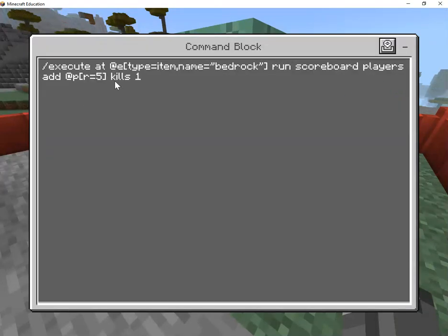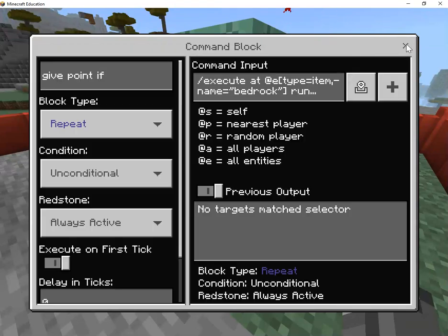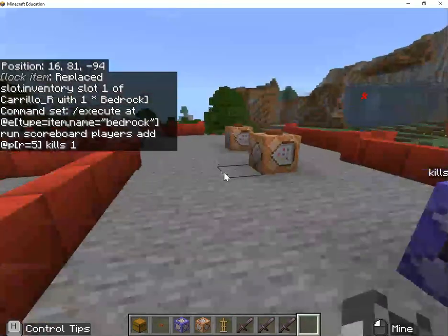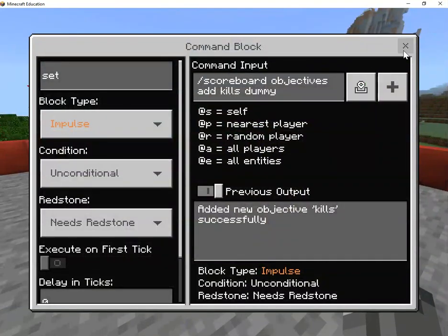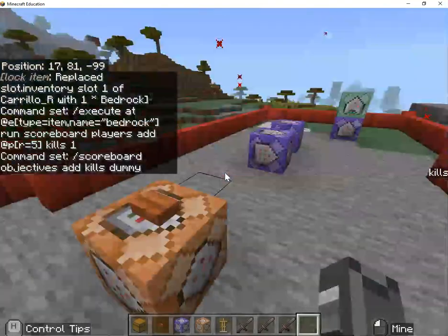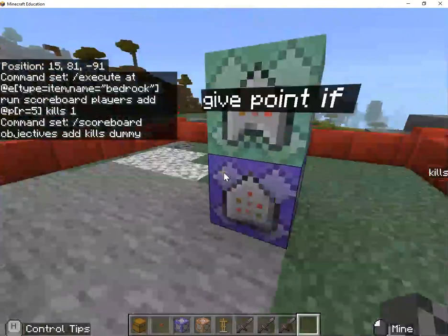When you're doing it, make sure that I'm using 'kills' — you can use whatever you want. Make sure you pay attention to whatever you wrote in the beginning: if it's 'kills' or 'kill' or capital-K 'kills', make sure it matches exactly what you have in your set of objectives. Mine's 'kills', lowercase k — uppercase and lowercase k might as well be different words.